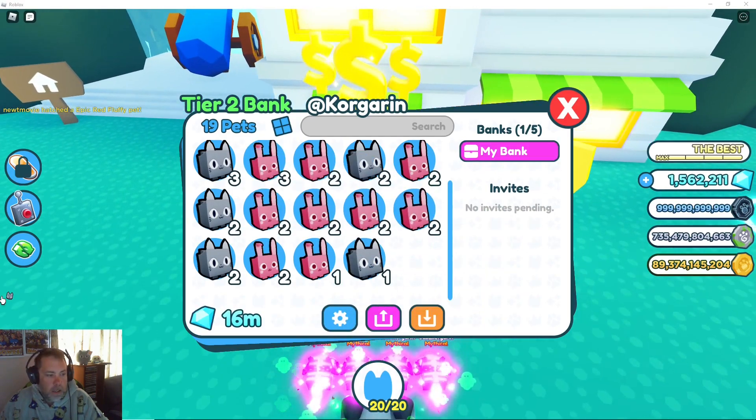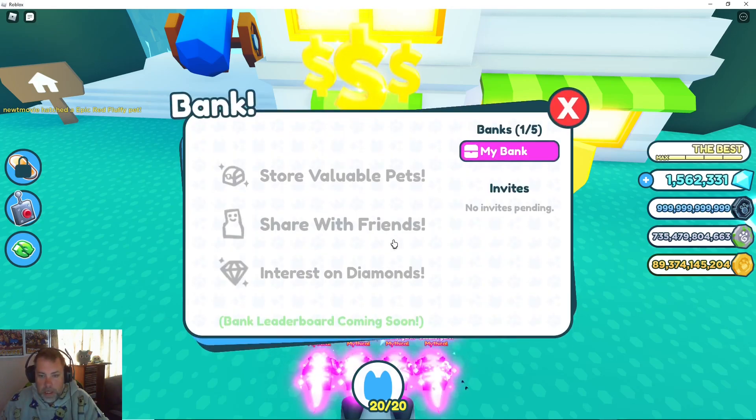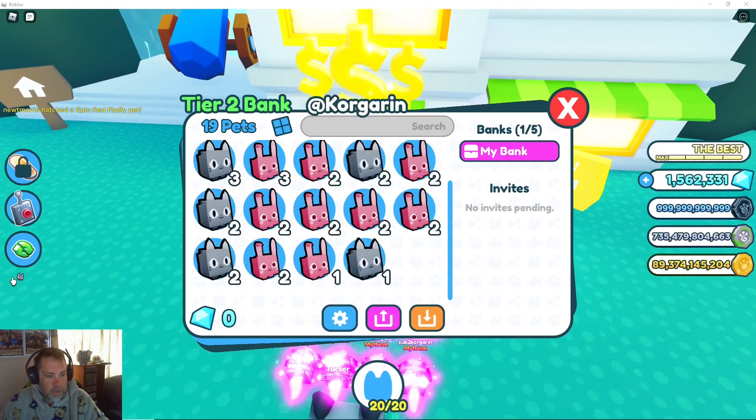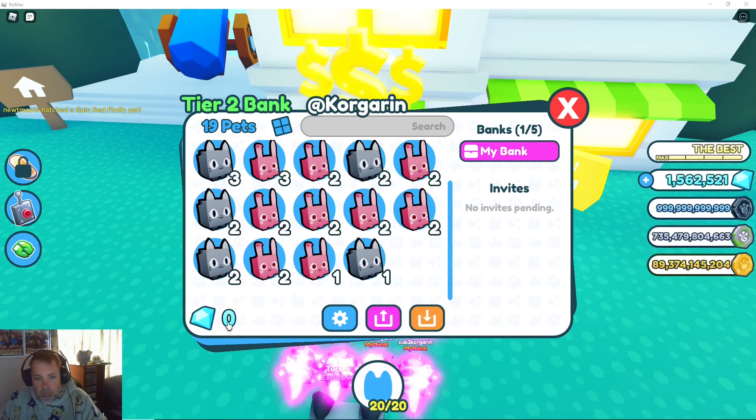What happens if I go and withdraw the big mascot? Okay, the big mascot is out already. You can see that - be very careful who you give access to, because what you could do is get in there, even with someone you trust, and all of a sudden my gems have all just vanished. Make sure you don't invite people to your bank unless they're your own accounts or alts, because people can come in and just rob you blind.